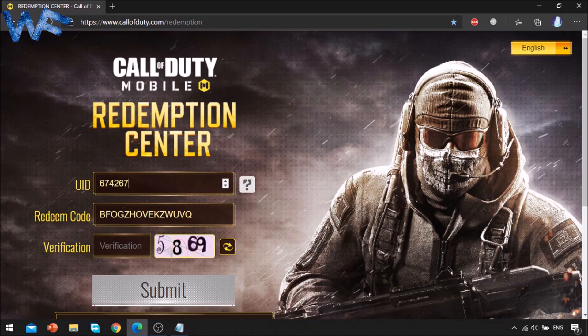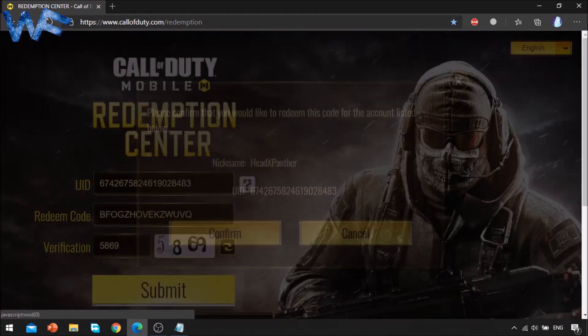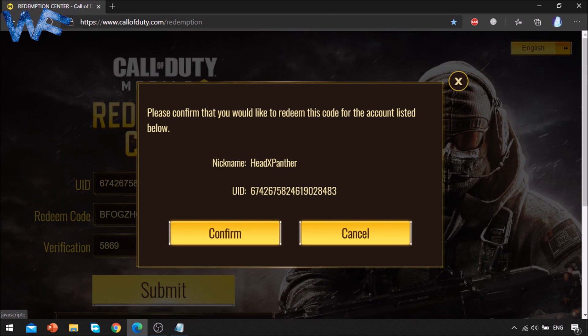After entering the UID and the redeem code, enter the verification. My verification is 5869. Then click on Submit, and then click on Confirm.